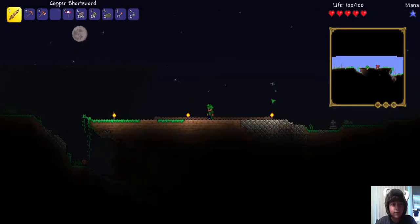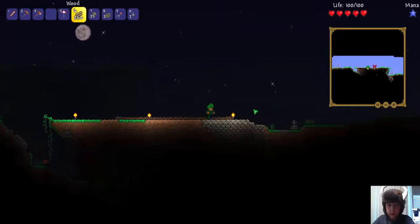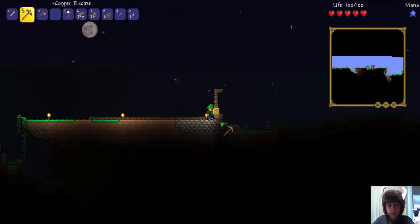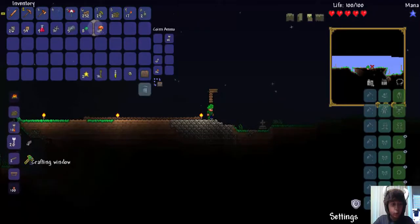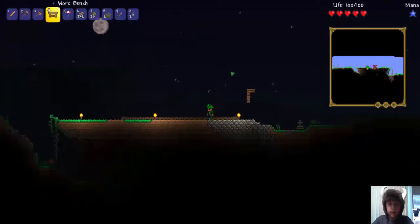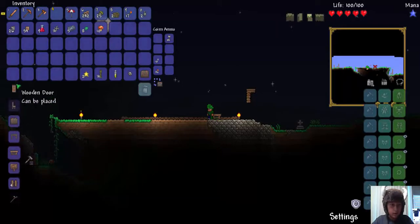Okay, we need to build some protection for this base. I don't think zombies can get up here. Do we have doors? Here's our crafting area — we have a workbench. Maybe it's like Minecraft where we need a workbench to craft doors. Let's place this down — yep, okay, door! Let's craft two.